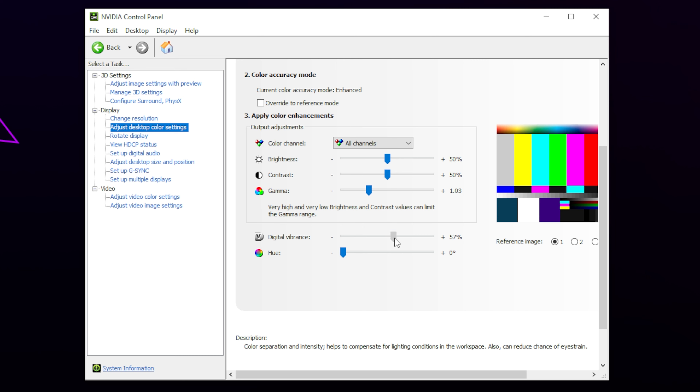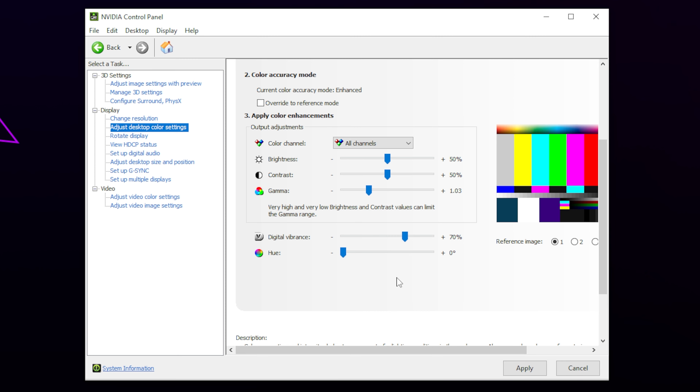Increase the digital vibrance. This will make colors pop more so you can see enemies easier against the surroundings. We recommend setting this between 50 and 80. If you are using game filters then this is the only setting you will want to change. Next, increase the brightness slightly. You will want to make dark colors more visible without making the screen look foggy. I like to set mine to 52 or 55, however it might be different for your monitor. If your dark colors are blowing out then you might want to increase your contrast. This will increase the difference between your highlights and shadows to add more depth. Usually between 50 and 60 will work fine.